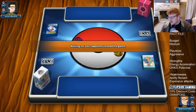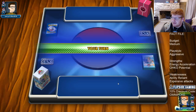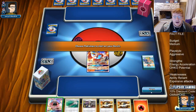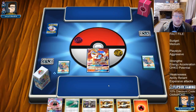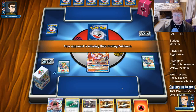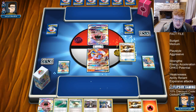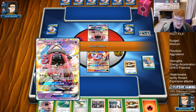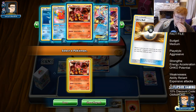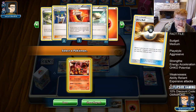Straight away we have Gardevoir, so we're going to see if we can get Baby Vulk going and start setting up some Turtonators. Gardevoir is one of the more difficult matchups — it puts a few Vulcanion players off playing it altogether. It looks like they've mulliganed, and they are playing Sylveon as well, which can be annoying because we can't Power Heater as effectively for knockouts.